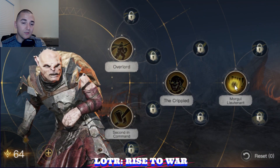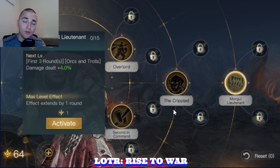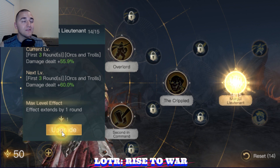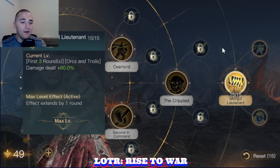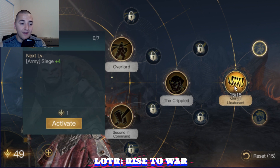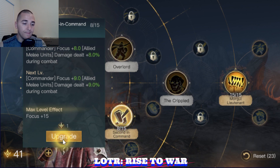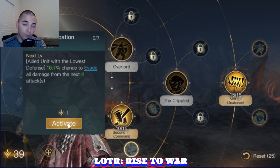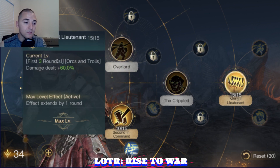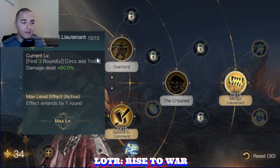Gothmog's ability early in the game gives plus 60% damage for the first four rounds to his Orcs and Trolls, which is super strong. You can run this very effectively and put out enormous damage on the enemy. As far as the next couple skills you want to get, you want to drop down into the second-in-command tree and start getting the anticipation ability. Your first 30 points is going to look like this. I would run Orc archers — Tier 1 and Tier 2 — because they're going to have very high damage ratios early game.